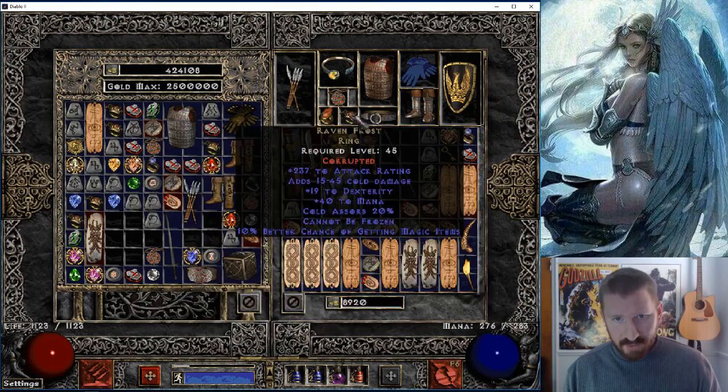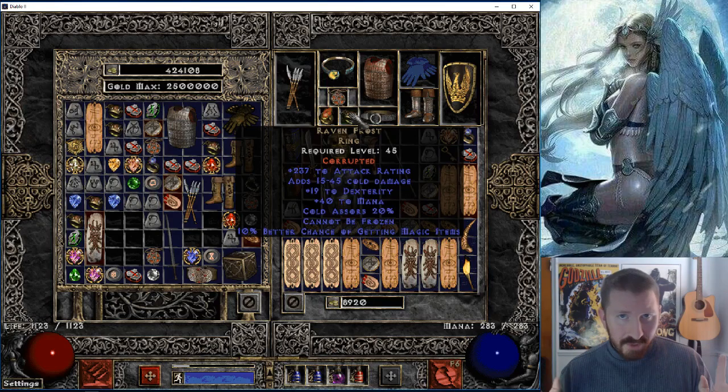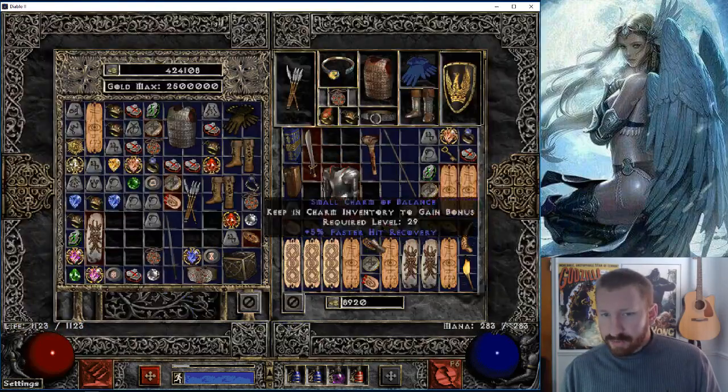Check this out — I corrupted this Raven Frost. One of the possible mods for rings is 10% Magic Find, which isn't that much to me. I might want to trade it, but it's actually a pretty nice Raven Frost — 19 Dex and 237 mana. But yeah, we're gonna corrupt the Andariel's Visage now.